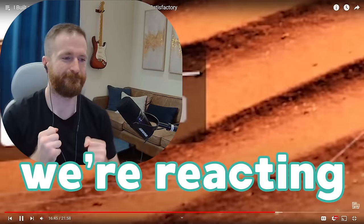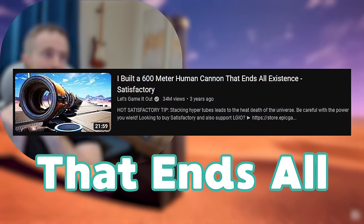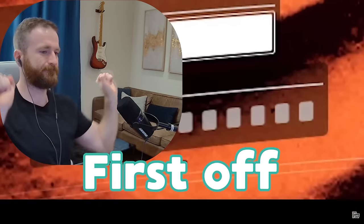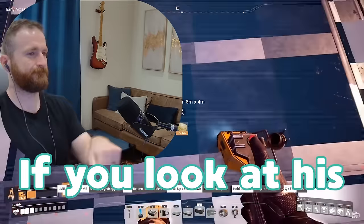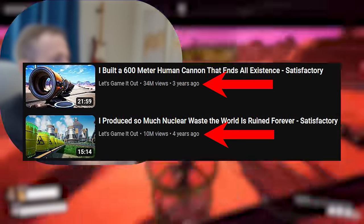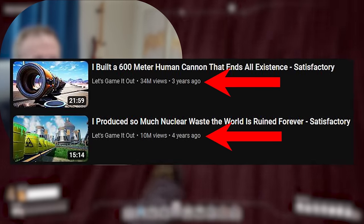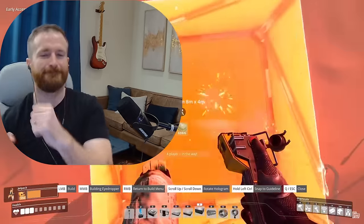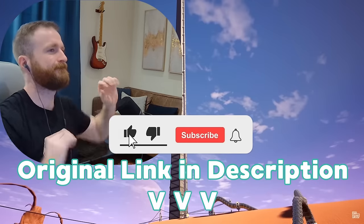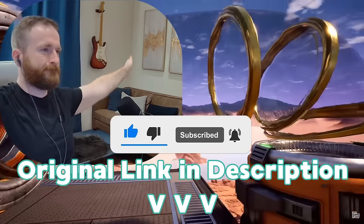Welcome back to the channel. In this video, we're reacting to another Let's Game It Out: 'I built a 600 meter human cannon that ends all existence in Satisfactory.' So why am I continuing this series? First off, I love it. And second, if you look at his playlist, it has been an entire year between the last video with the nuclear waste and this one with the human cannon. So I'm kind of excited how far things have gotten between videos. Please be sure to like and subscribe. His original video is in the description so you can go check him out. Anyways, let's get into it.